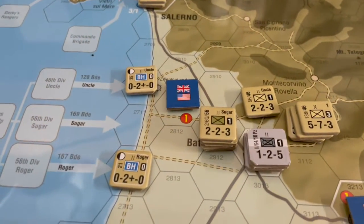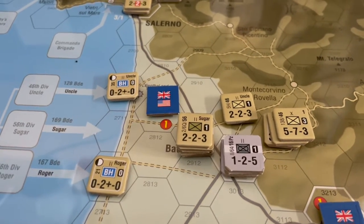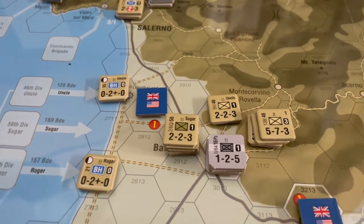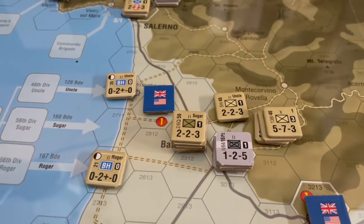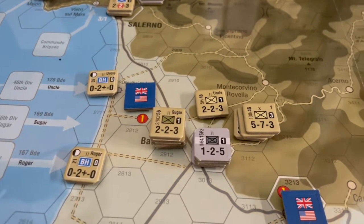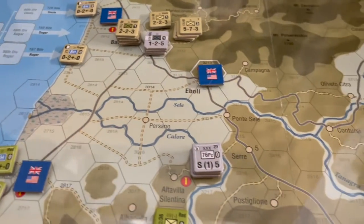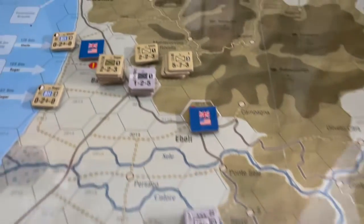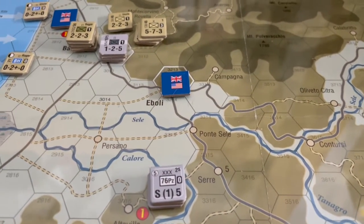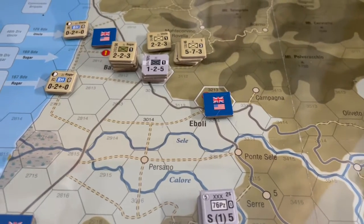Down here, the Germans did their best, but at the time they were disrupted so they could not muster an attack. They did end up removing that disruption. They are still in supply, surprisingly. It's a long drawn out road — it can go as long as it needs to, as long as it doesn't fall underneath any allied supported area.